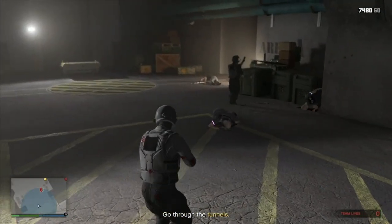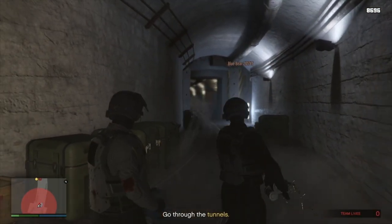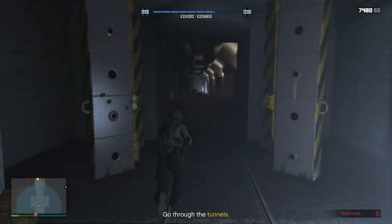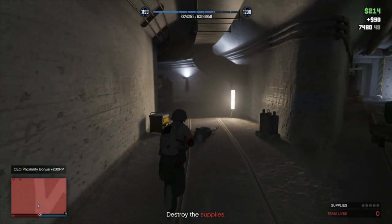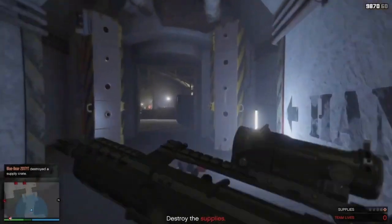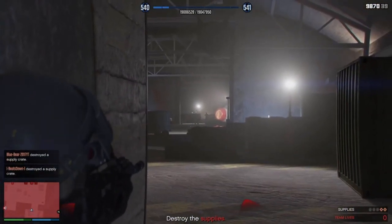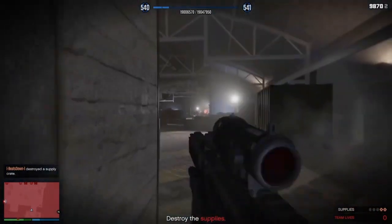Two more guards at these doors, then ready your miniguns for another juggernaut. Headshot 3 or 4 more enemies down the hallway, then it's time to split up. The player taking the right side will have 3 crates to destroy and multiple enemies. It's all about learning where each soldier will spawn and hide and bagging those headshots.